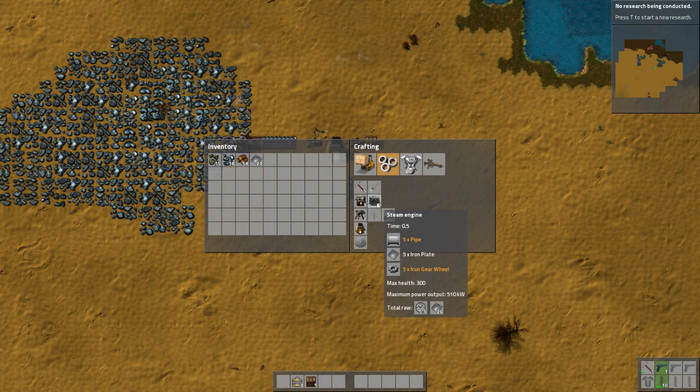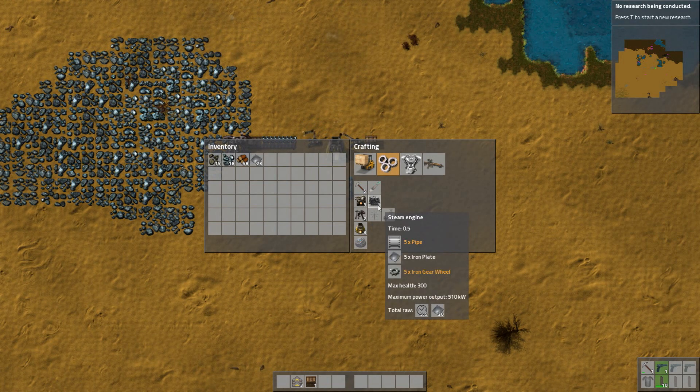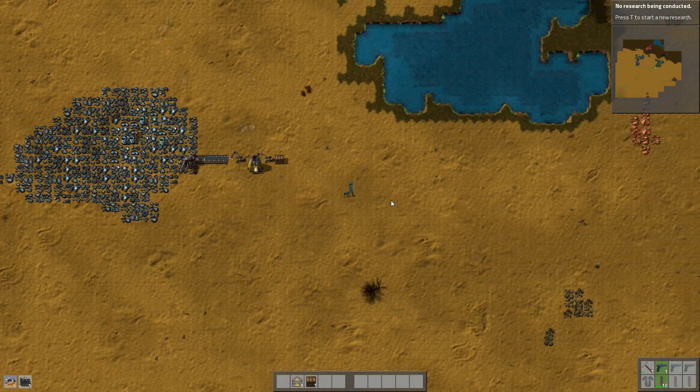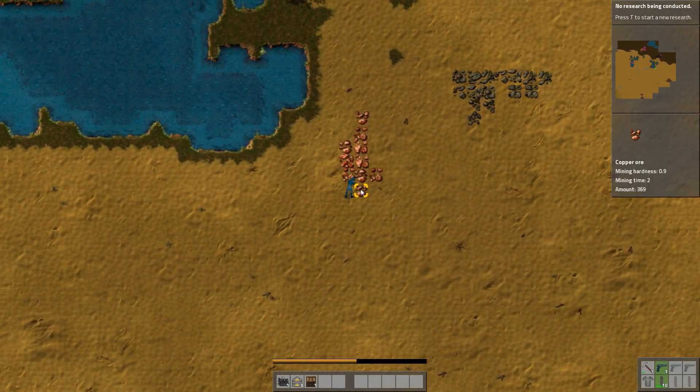We need one of these. We need an offshore pump. We need a steam engine, and we need a couple of these boilers as well. The steam engine itself is probably going to chew through the majority of our plates. So let's build that in the first instance. We're going to need a little bit of copper as well. We're going to smelt some of this stuff up manually so that we can make the offshore pump, which is going to pump water out of this little lake and then filter it into the steam engine, heat it all up, and we're going to have some electricity.